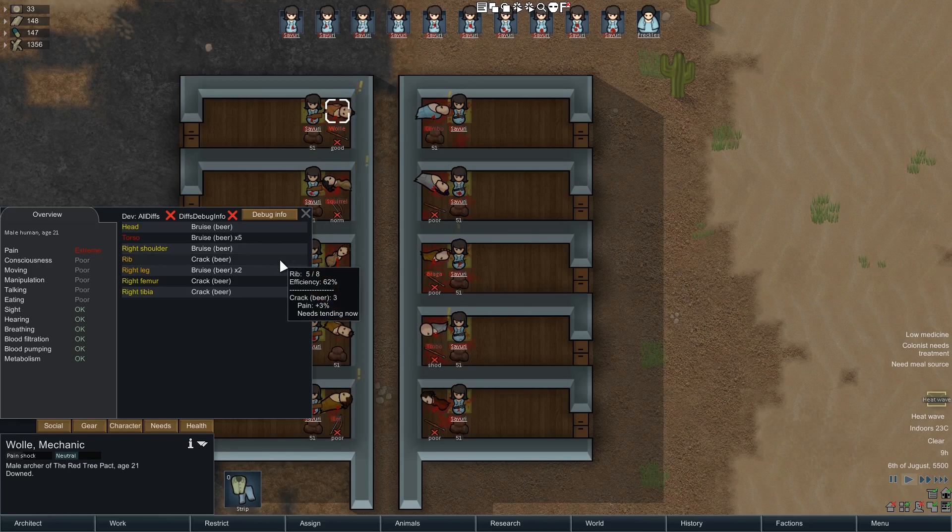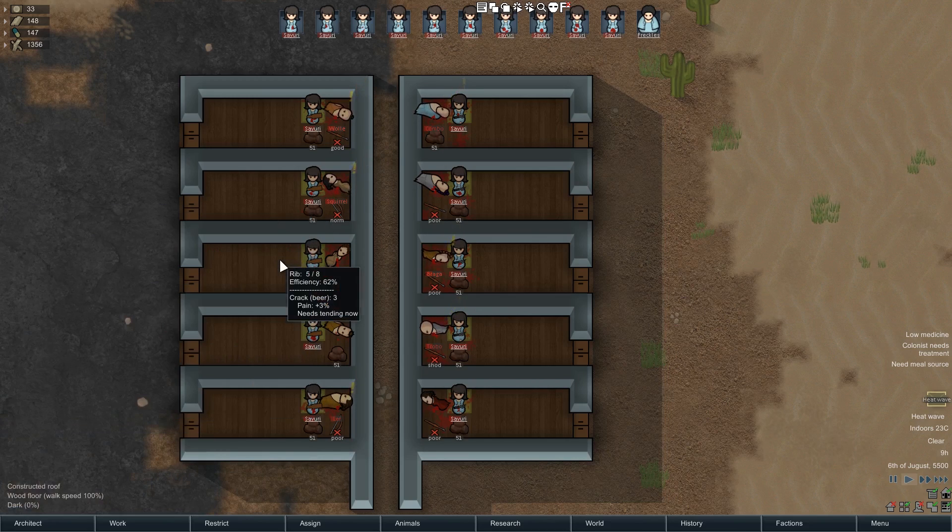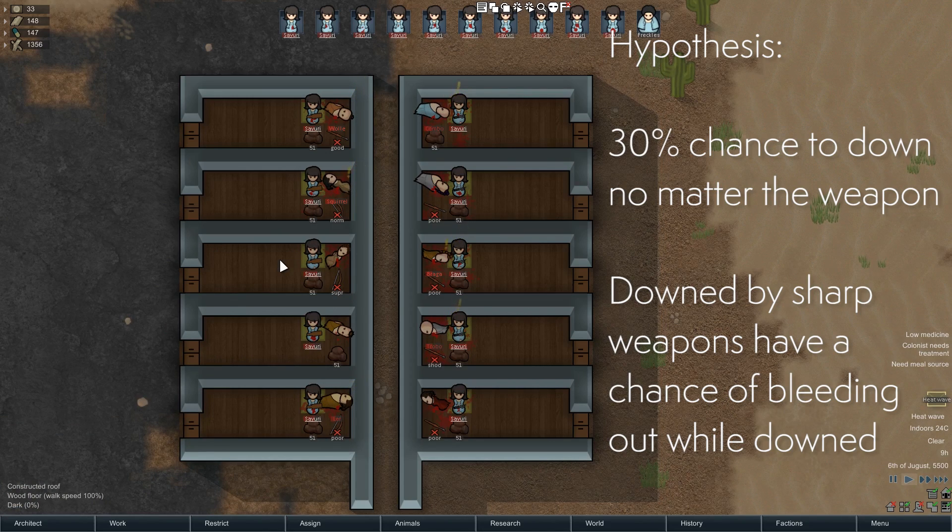People who've just been beaten with blunt aren't bleeding — they're just down, bruised and cracked. So it looks like there's about a 30% chance for any melee weapon to down, and it's simply that when you're cutting people, since they're bleeding, they might die after they've been downed, making it more likely that will happen. That's just a hypothesis — I don't have data to confirm it outright, but that's how it looks.